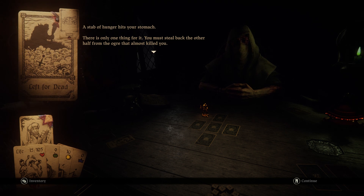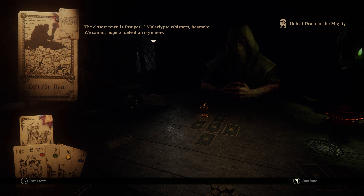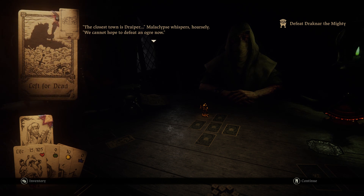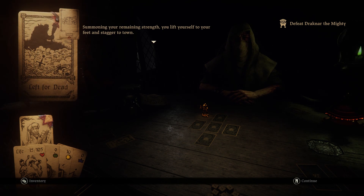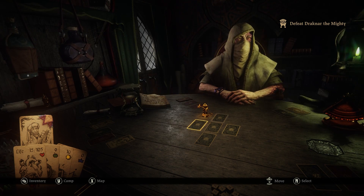A stab of hunger hits your stomach. There is only one thing for it - you must steal back the other half from the ogre. That almost killed you. The closest town is Drapier, Malaclips whispers hoarsely. We cannot hope to defeat an ogre now. I always forget that I'm meant to be doing that in a hoarse voice until I read 'whispers hoarsely' - no matter how many times I do this one. Summoning your remaining strength, you lift yourself to your feet and stagger to town.